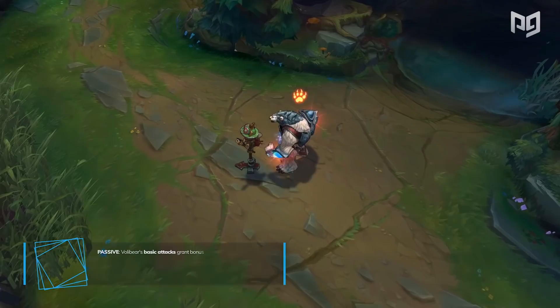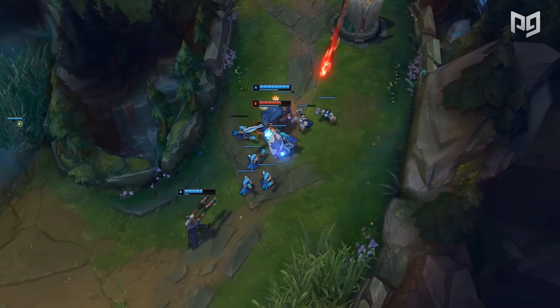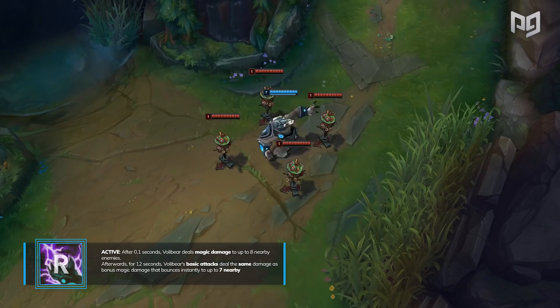Next up, his W, Frenzy, can get stacked 3 times. Upon the third stack, Volibear can activate it to bite the enemy target, dealing increased physical damage the lower HP they are. In the match, Mata will actually rack up a couple of kills by finishing off champions with his W. His ultimate, Thunderclaws, doesn't have any CC, so it's not really relevant for Volibear's support role — it just adds a bit more AOE damage.